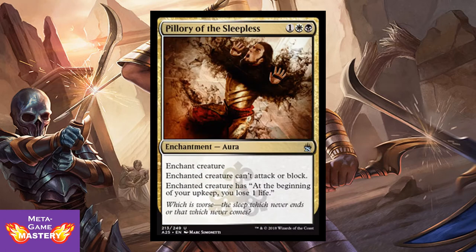Here we have Pillory of the Sleepless. It's 3 CMC, 1 colorless white-black, enchantment aura. Enchanted creature can't attack or block. Enchanted creature has: at the beginning of your upkeep, you lose 1 life. This card is really sweet — it's a pacifism that costs 1 more mana, but it drains your opponent's life every single turn.